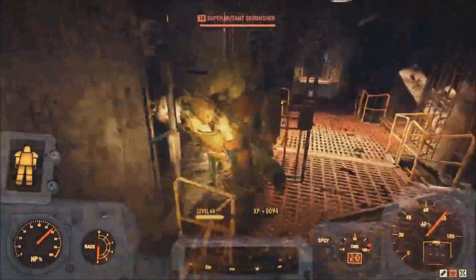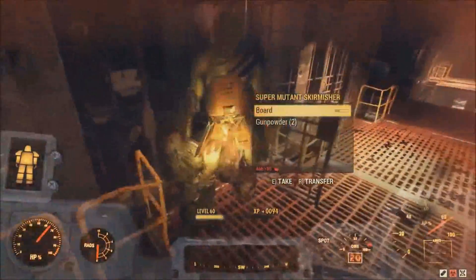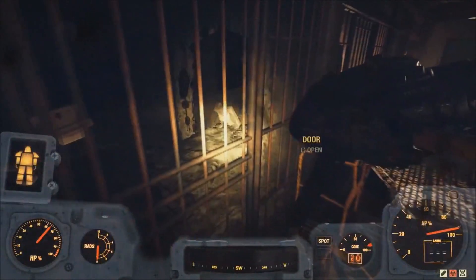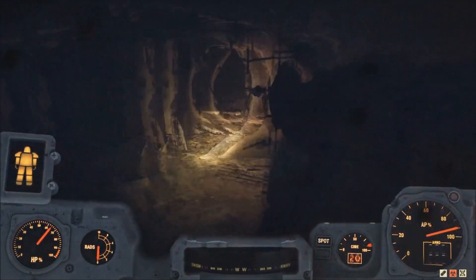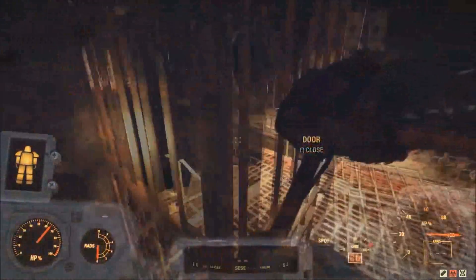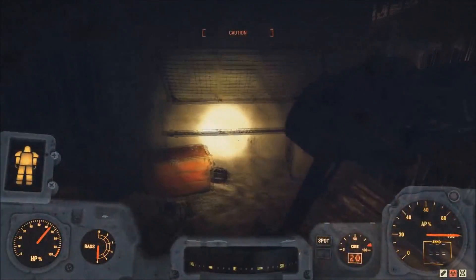At the very end there is going to be a jail cell that we can actually open, or you can just jump across that little gap if you're feeling bold. There will be enemies up here too — there can be ghouls, scorchers, super mutants, whatever you get. But if you go around this corner and go into this little jail cell in here, you will find a radiation emitter in the corner that we are going to use to do this glitch.